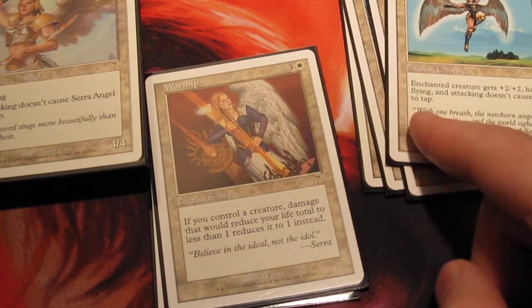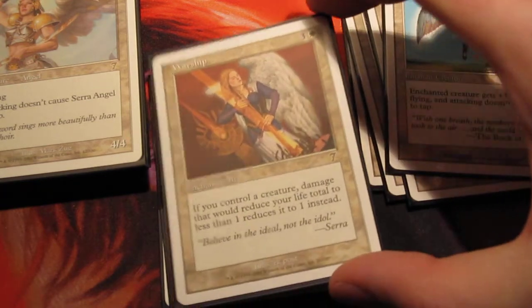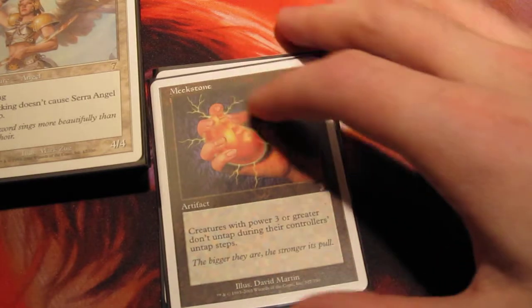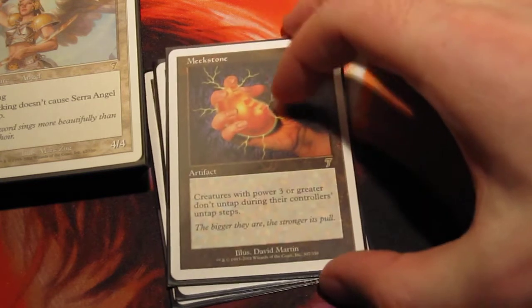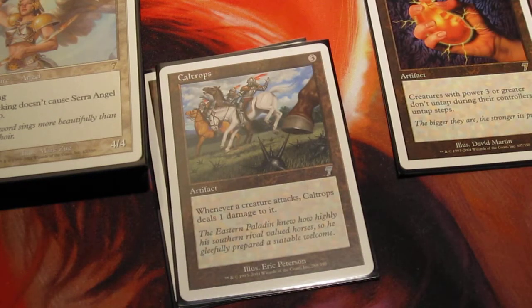They're both Enchantments, but an Aura is for creatures, and this is just something that sits in play. Worship is also really good to educate people about Burn decks. The other one I chose to put one main deck is Meek Stone. This actually combos really well with a lot of the deck — all of my creatures have power 2 or less, except for Serra Angel who already has Vigilance. So that means I can manipulate the board presence more, and most of my creatures I don't really want to attack with unless I get a bigger creature out.